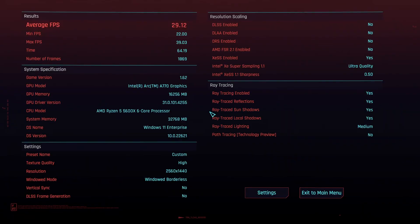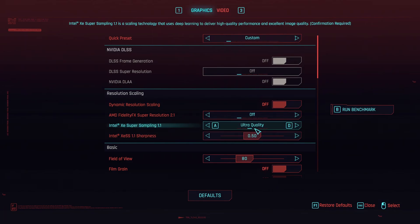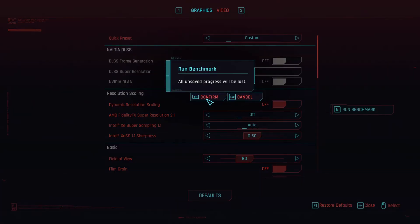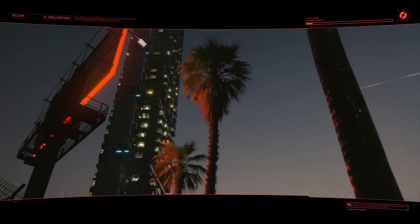Keep in mind we'd be probably around 10 FPS higher at this setting if I wasn't capturing in OBS. Now let's change it from Ultra Quality — we're going to change it back to auto. We'll run it one more time and see what we can get.